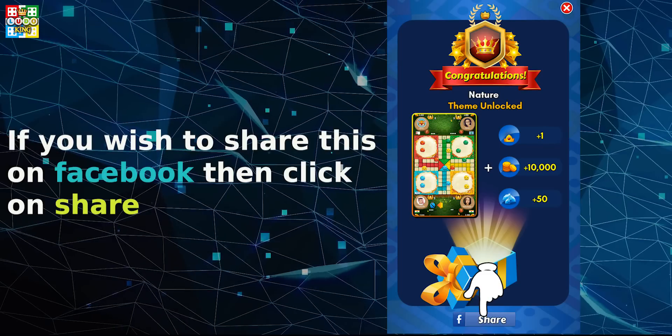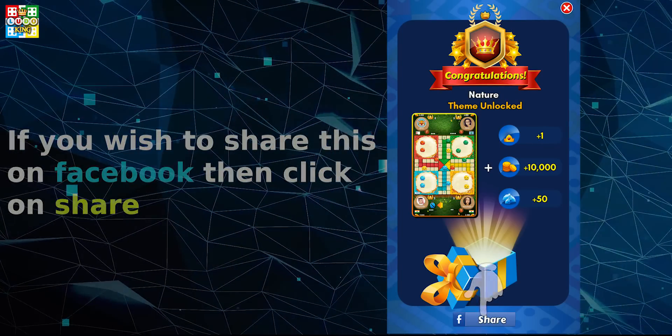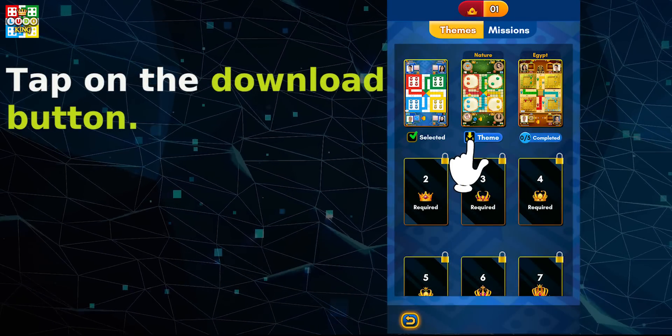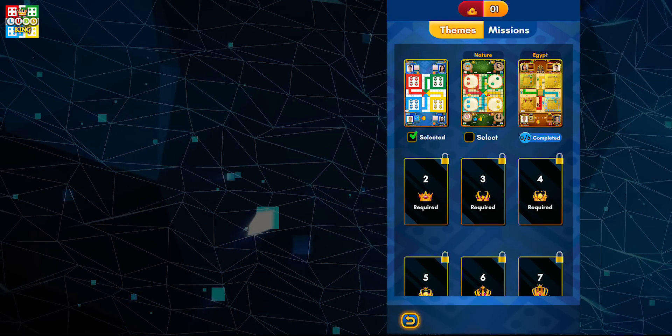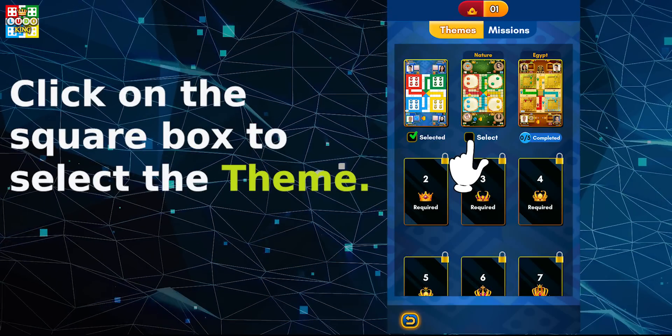If you wish to share this on Facebook, then click on share. Now tap on the download button. Once the theme is downloaded, click on the square box to select the theme.